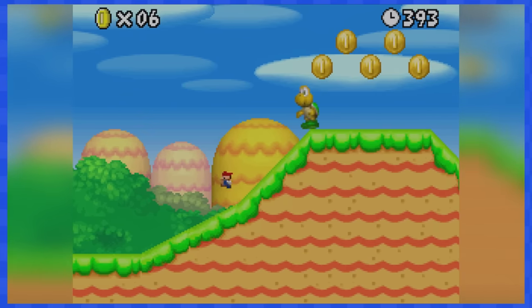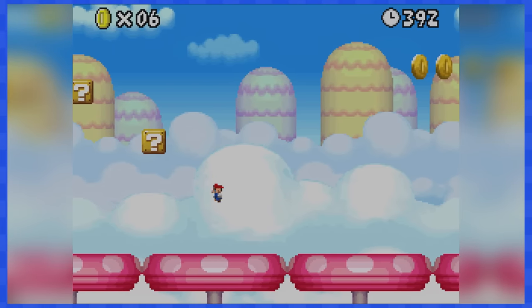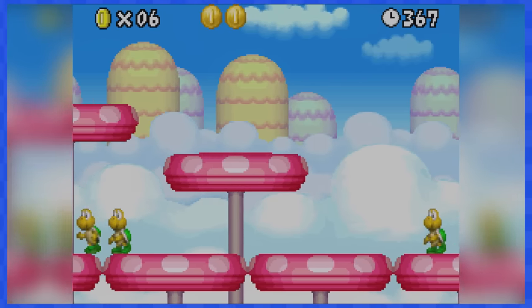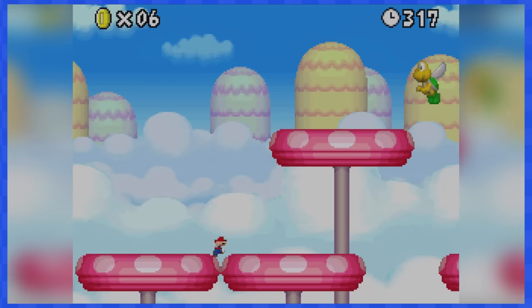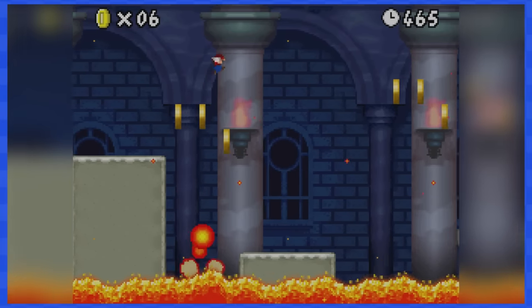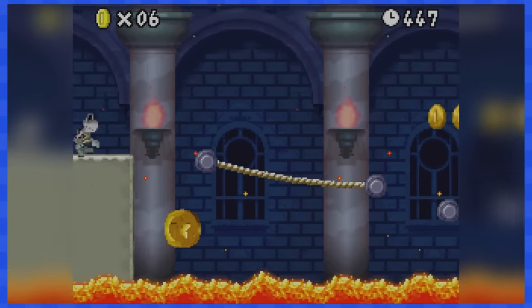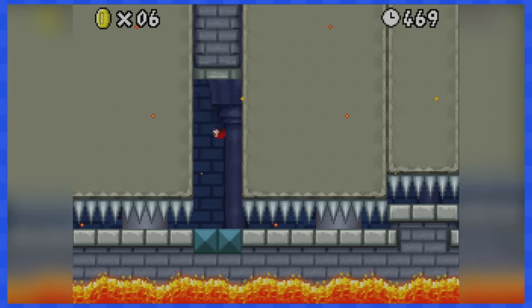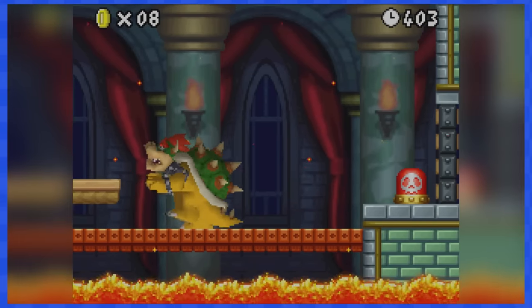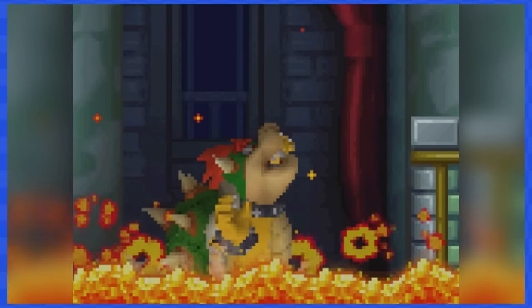1-4 is a very easy level, and remember it's your go-to level if you need more Mini Mushrooms. 1-5 contains lots of bouncing pink mushrooms that make you bounce super high, allowing you to avoid most enemies by being off screen. 1-Castle has lava beneath you at all times, but there's always a floor, block or rope to walk on. Time your jumps to avoid getting game-ended, and you'll soon reach Bowser. Defeating him is really easy — hop on the floating platform, jump on the switch, and you've saved Princess Peach... well, actually, this was only World 1.